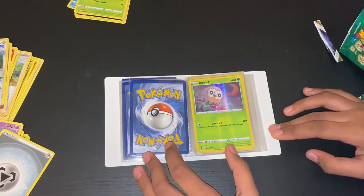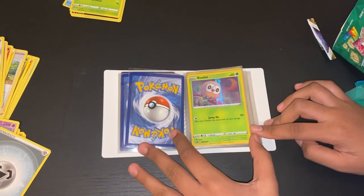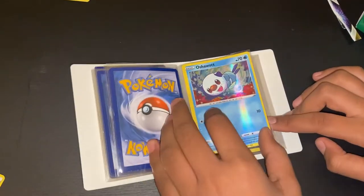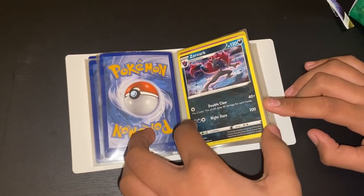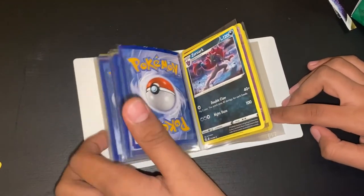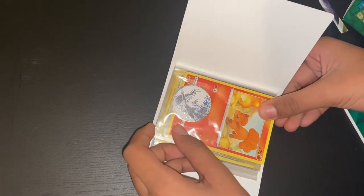Here are all the Pokemon cards I got from the Collector's Chest. First we have the Black Star Promo Rowlet, the Black Star Promo Cyndaquil, the Black Star Promo Oshawott, Zoroark — not a Black Star Promo or Holo — the Holo Deoxys, and the Holo Genesect. We also have this coin, which is in the shape of glasses.